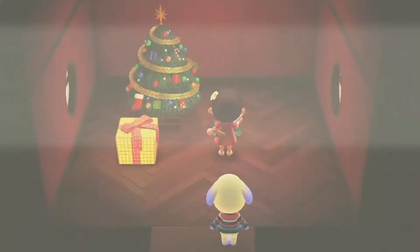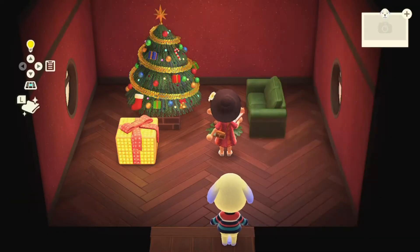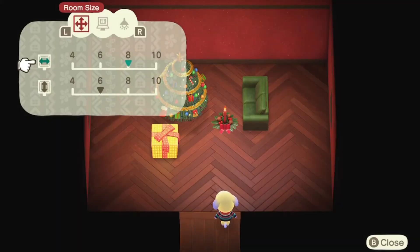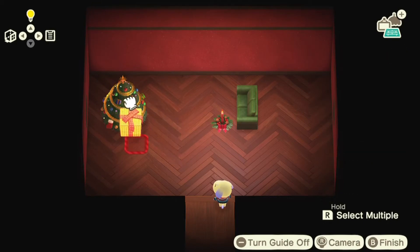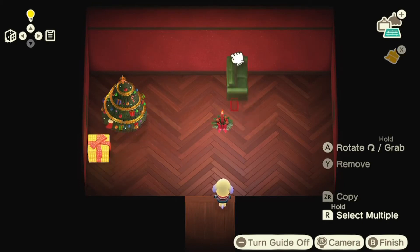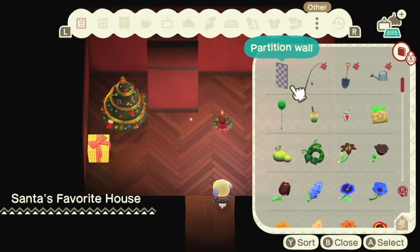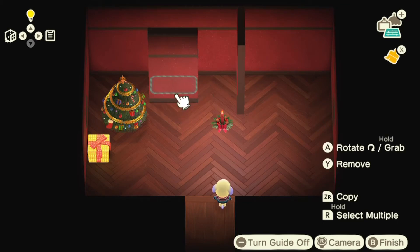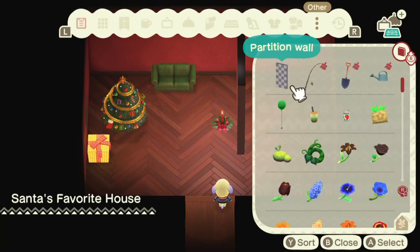I wish they had a red couch, but they don't, so I went with the green one — and honestly the green looks good with the red walls, so I'm glad I went with green. I don't know how I feel about that big present box but I make it work. Then I add some partition walls because I make half the room the living room and the other half like her bedroom.